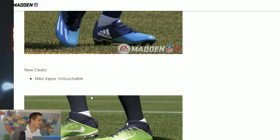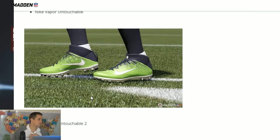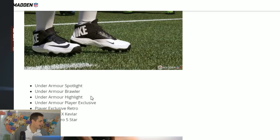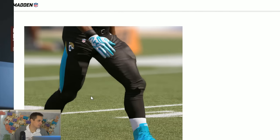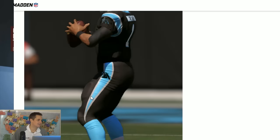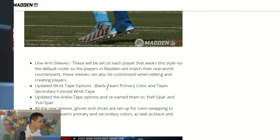You've also got new cleats in the game — this would be the first thing I would personally change on my character. You've got the Nike Vapor Untouchables, the Untouchable 2s, some more Nike options, and you've also got Under Armour and Adidas. Some people tweeted me about Jordans — I haven't seen them personally but that's what I've been hearing. And then lastly you've got Cam Newton, Ace Boogie, rocking those Under Armour shoes looking styling — he looks good in the game this year.